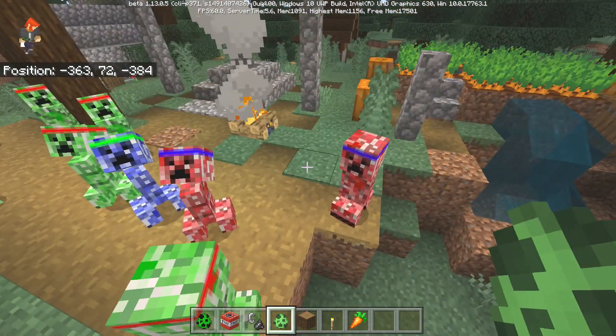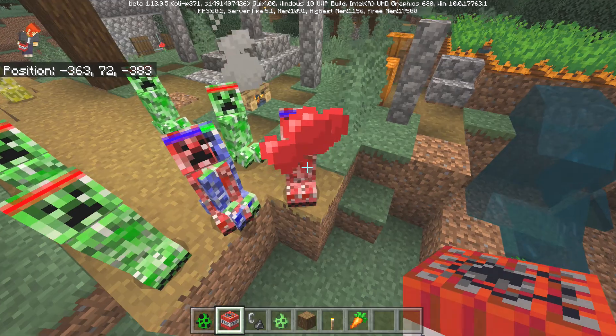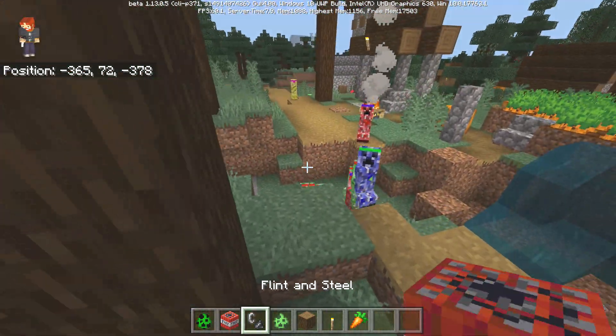Red, right there — so it is actually really, really cool. Once you go ahead and tame them with TNT, they will follow you around. And if you're holding TNT, they will also follow you around.